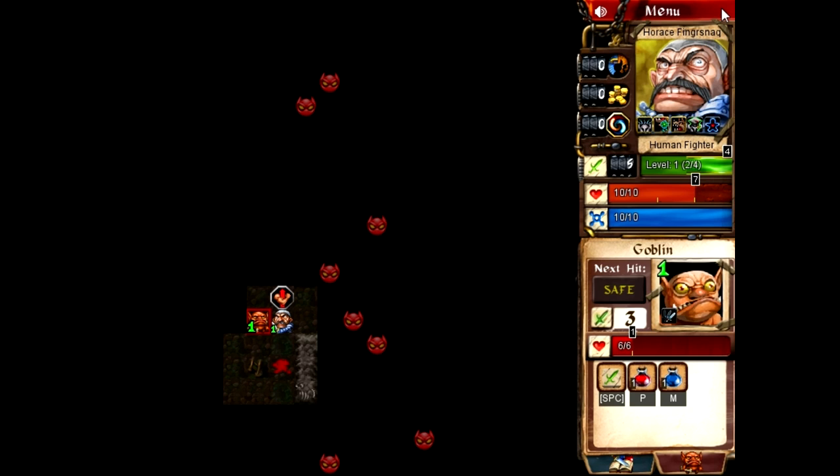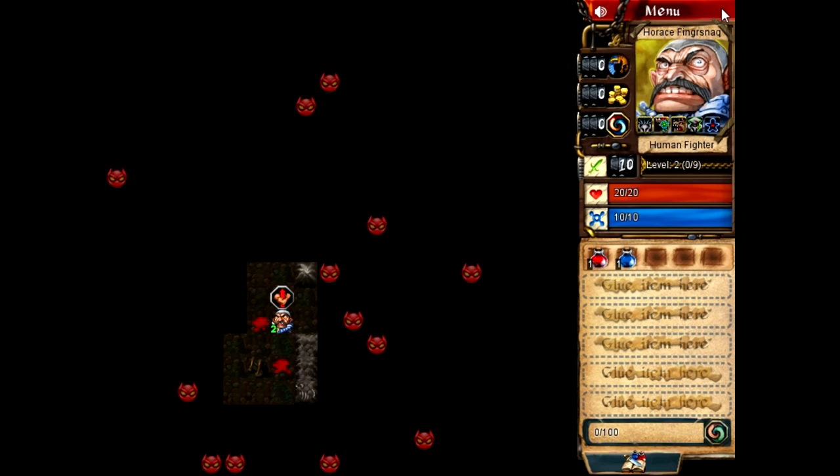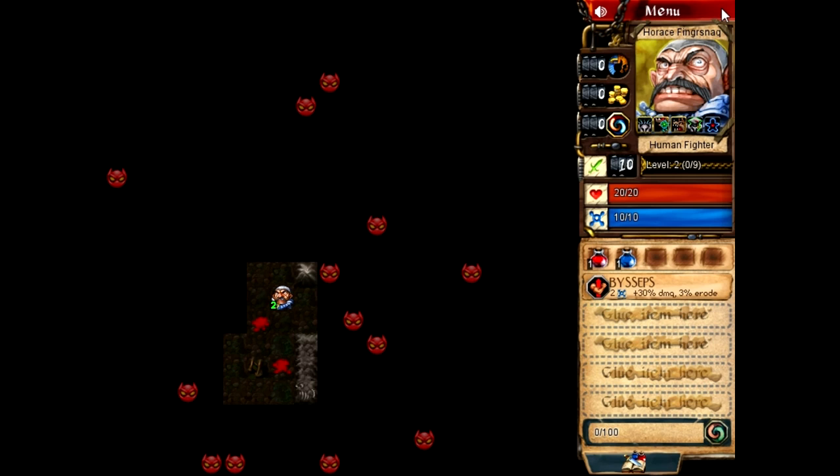For example, this is a glyph called Biceps — boosts your next melee attack with a 30% damage bonus, and the strike erodes 3% of enemy resistances. Now I have a spell that I can cast, and it costs a little bit of mana, but it gives me plus 30% damage on my next attack, which might be enough with first strike to beat an enemy who is a higher level than me. After you beat enemies you get experience, and if you beat enemies that are well above your level, you get a substantial bonus in experience — that's how you can really get to high levels and take out the dungeon bosses.